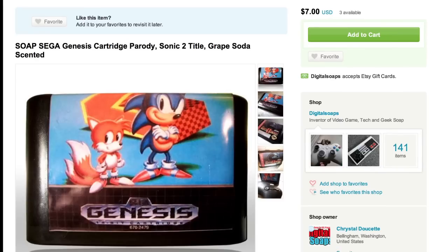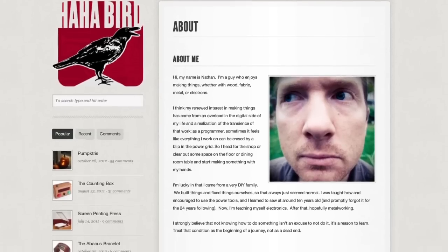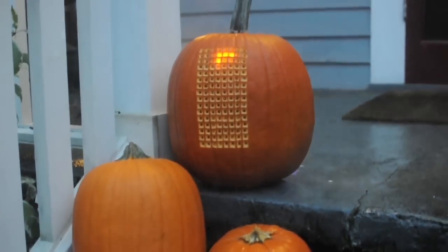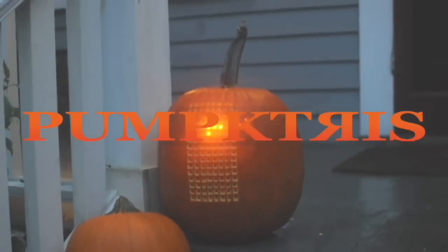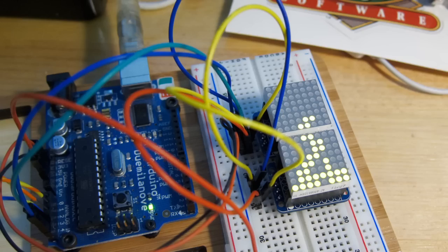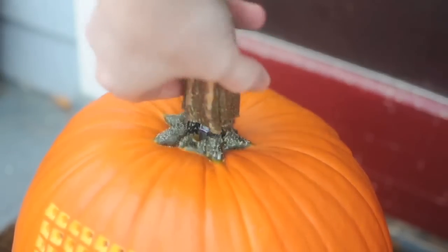If you'd rather get dirty, try this DIY project from Nathan at hahabird.com that turns a pumpkin into a fully playable game of Tetris. The pumpkin has an LED matrix inside, 128 LEDs, an Arduino board, and the joystick is made out of the stem.